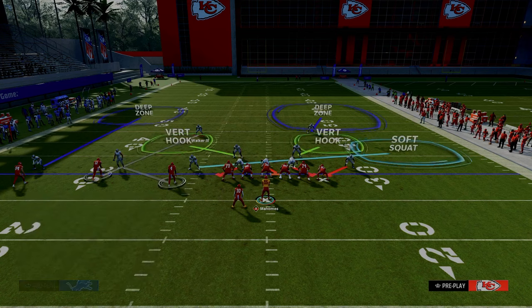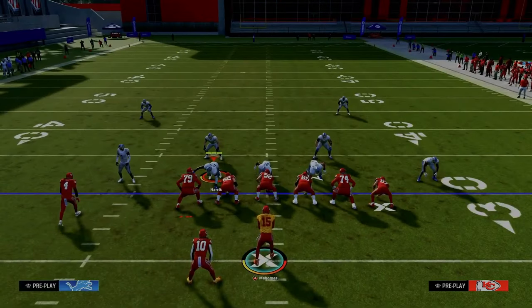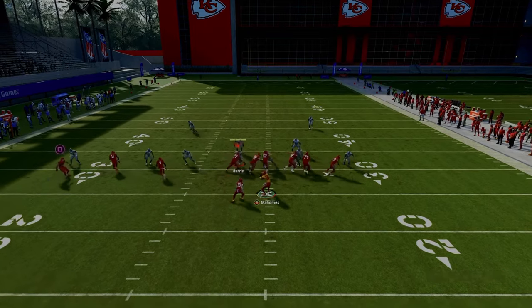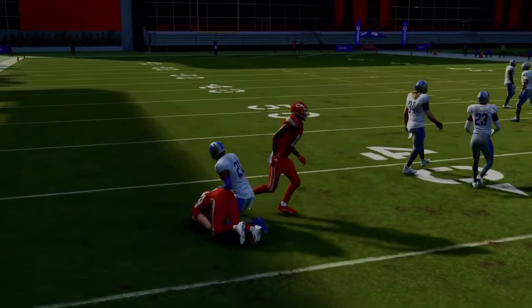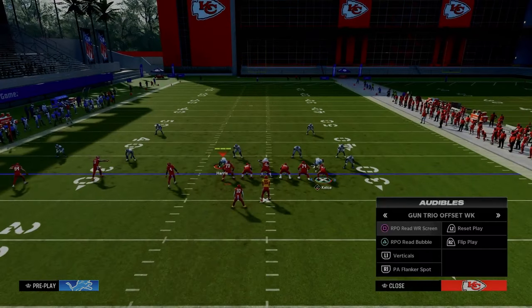A lot of people will end up doing something like obvious pass coverage. The point being, all we have to do is go to this RPO. We snap the ball quickly, throw the screen, you've got all the blockers in the world, and it's easy gains for your quarterback.